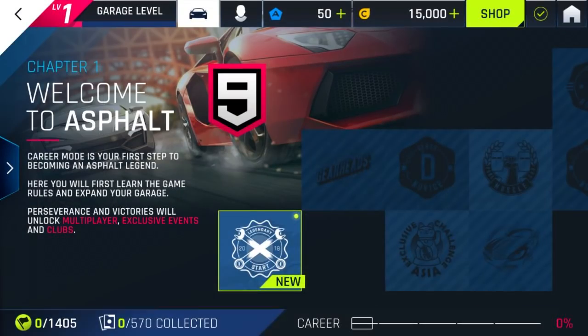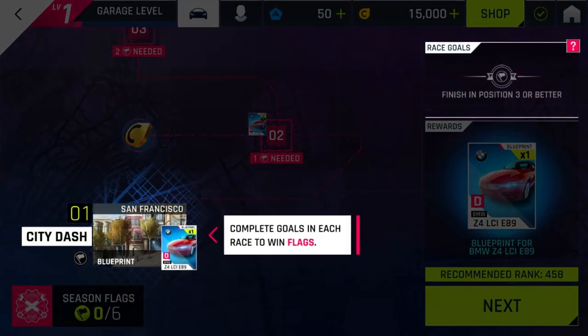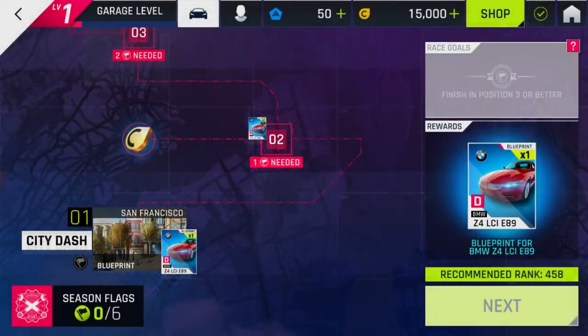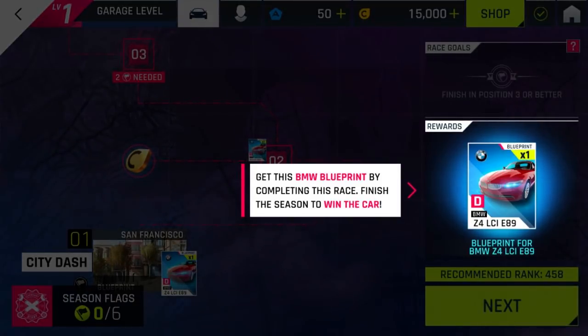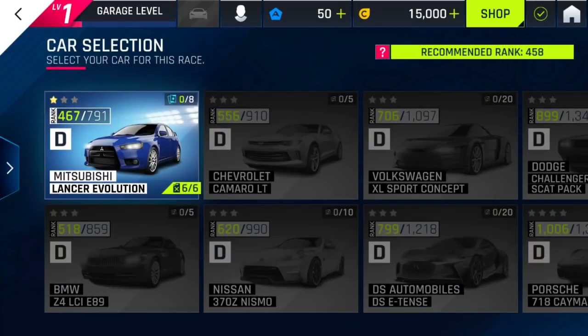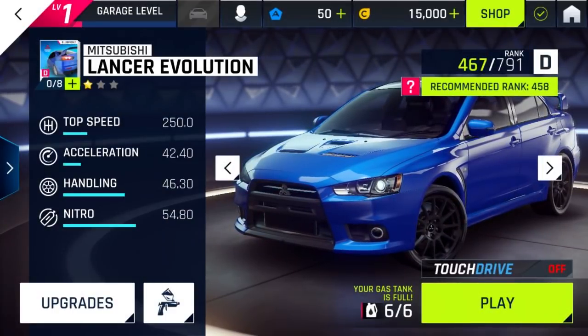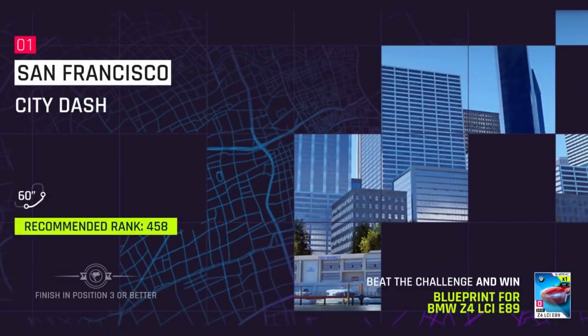Let's get into a game. So my career — this is how the career is. This looks so amazing. Complete goals in each race to win flags. Flags unlock new races in each season. Get the BMW blueprint by completing the race; finish the season to win the car. All cars in here are blueprints. So all we can do right now is the Mitsubishi Lancer. We have the fuel system here — this car can be played six times. Touch drive is off, that is good. Let's just give it a shot.